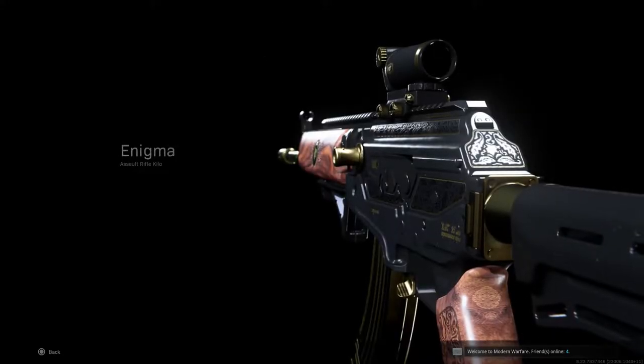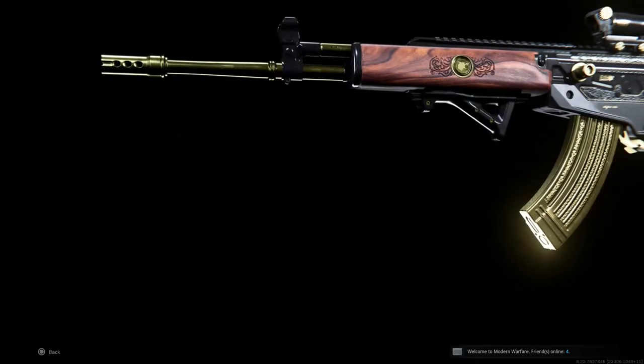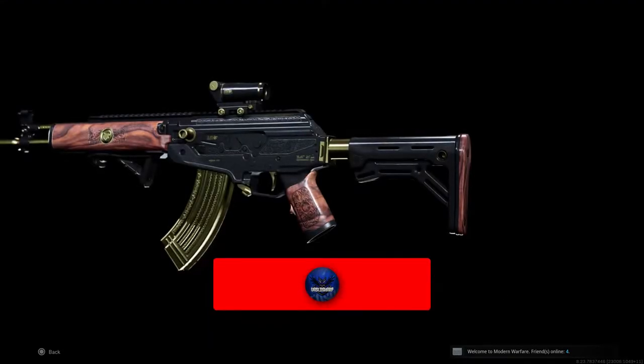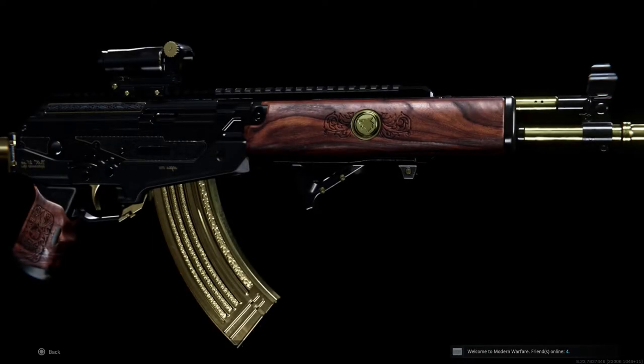What's up guys, it's VoschkeSharp here. In this video I will show you how you can get the easter egg in your first game, but you need the help of each other by leaving your Activision name in the comments. I'll explain why in a moment, but before we start, if you find this guide helpful then a like would be awesome and a subscribe would be amazing because we are almost at 1000 subscribers.